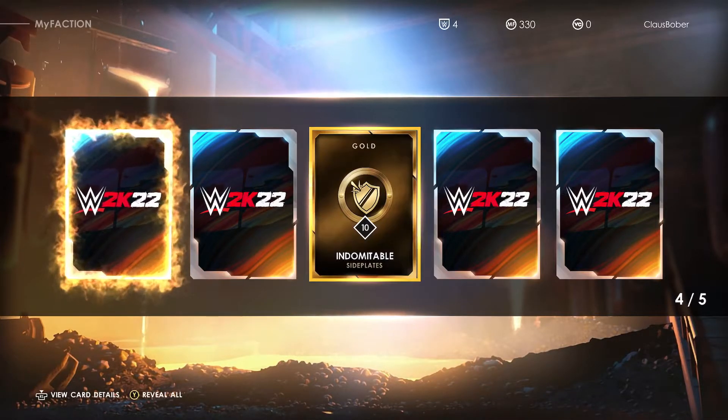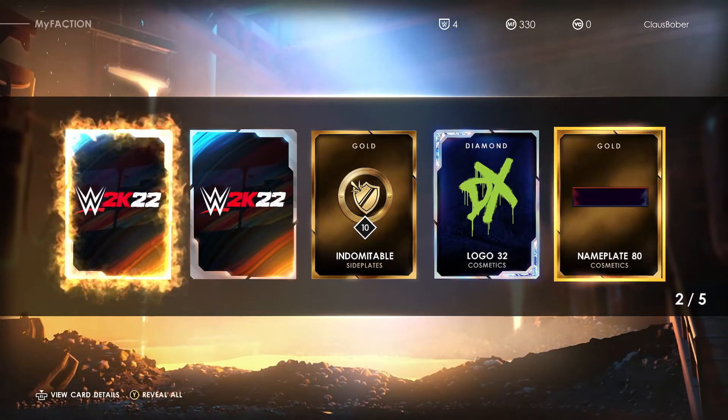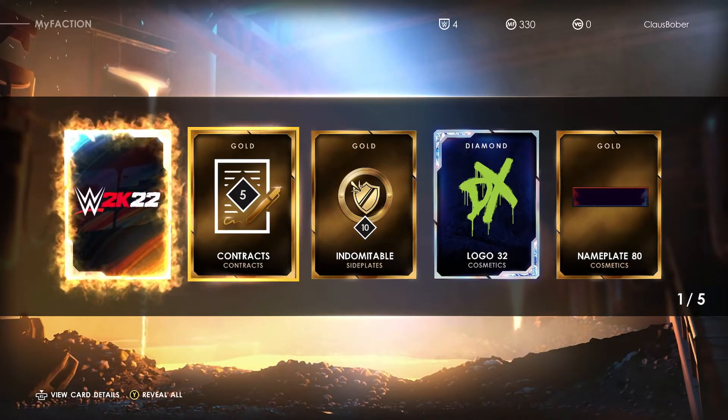As far as I know we get 10 side plates, indomitable D-Generation X logo, cosmetic number 32, a bland nameplate 80, golden side plate, and a five match contract.